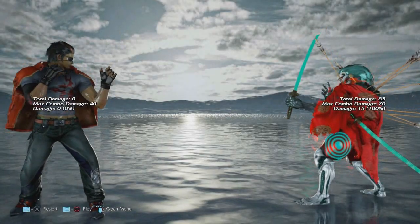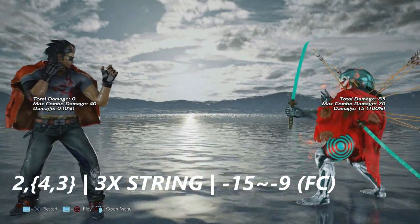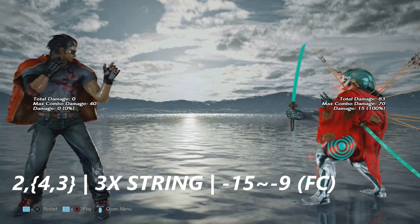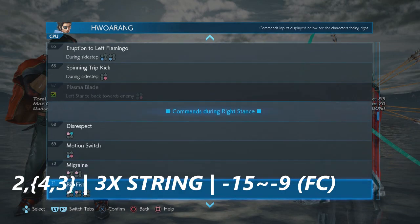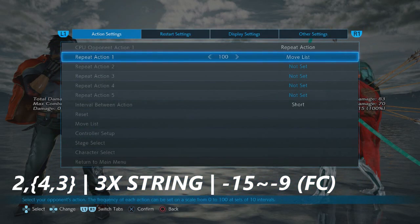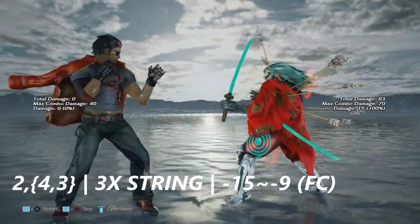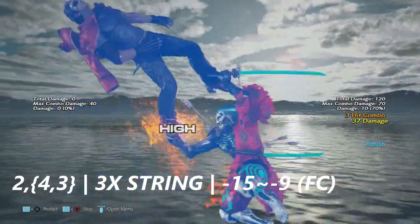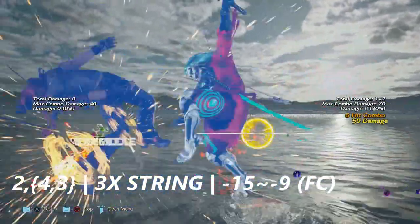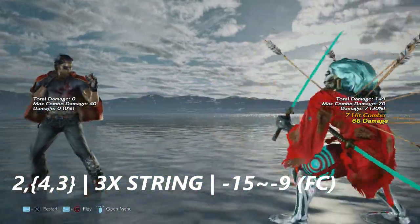This section is the right stance, done by three plus four. We're going to start off with two four into three — a three hit string that looks quite similar. It is negative 15 to negative 9 on block. In full crouch, four three is a move that can be done on its own, but the same frame data applies.